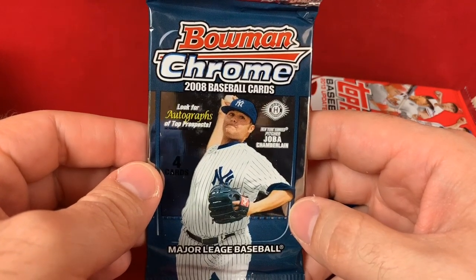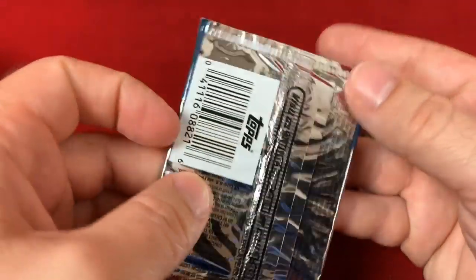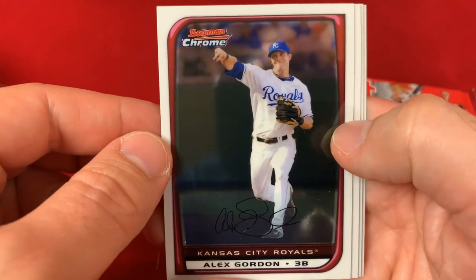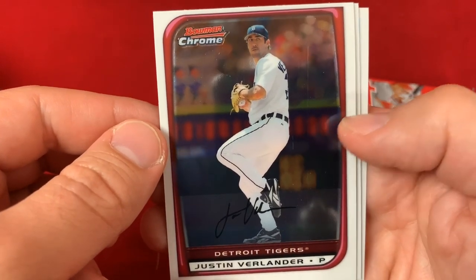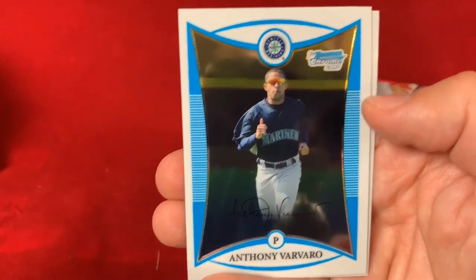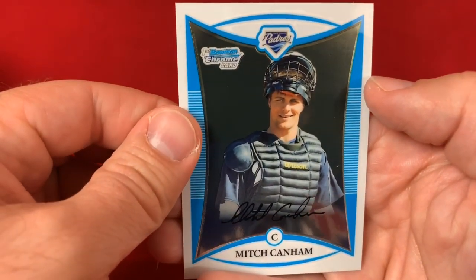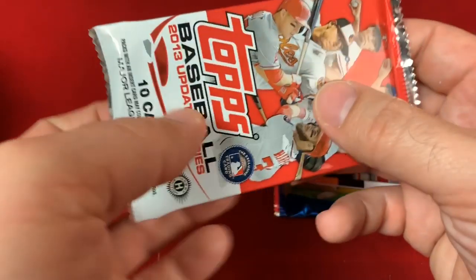2008 Bowman Chrome — you have a chance for Justin Turner, Joey Votto, Evan Longoria, and Carlos Santana, with a shot for some autographs as well. Not every day you get a 2008 product to rip. We start off with Alex Gordon, then a Justin Verlander — earlier Verlander card, does have a little scratch there that might just be a slight roller mark. Anthony Vivar — first Bowman Chrome card and possibly his last — and Mitch Canham, another guy who did not make it. So that's 2008 Bowman Chrome.